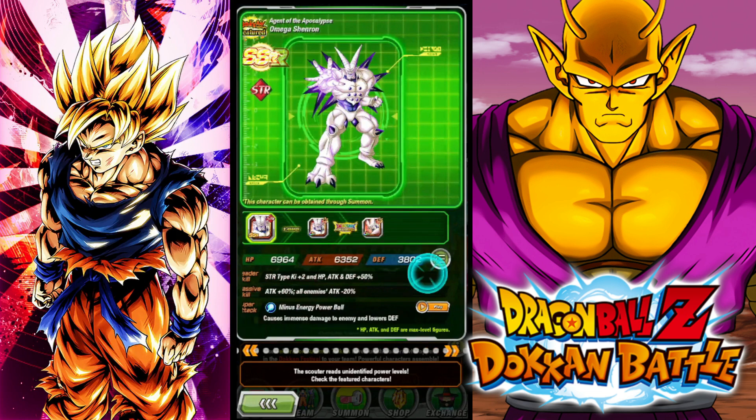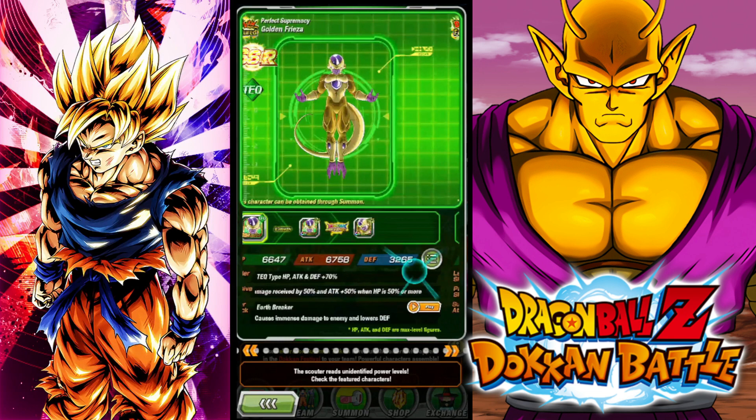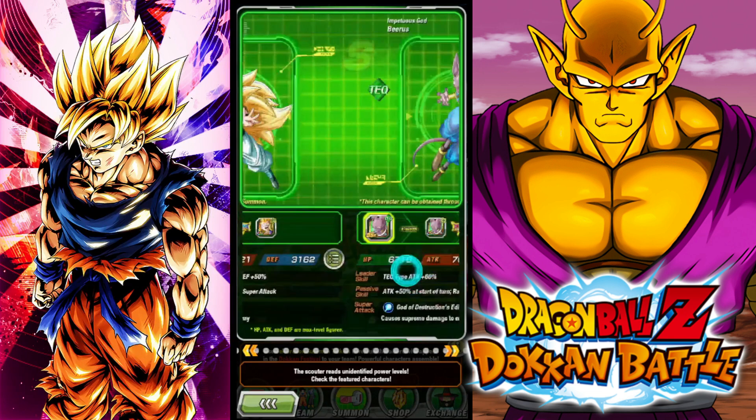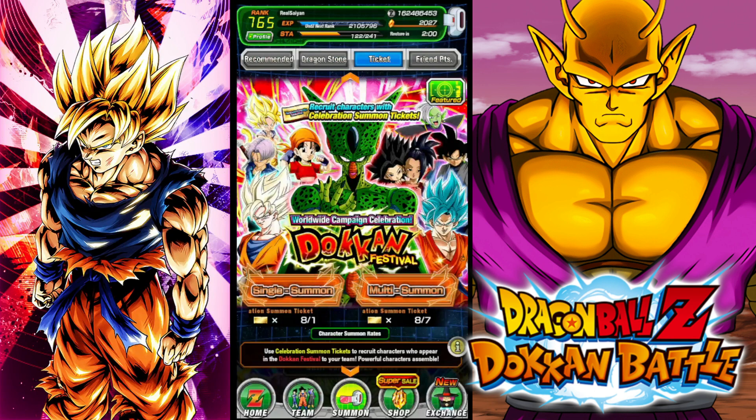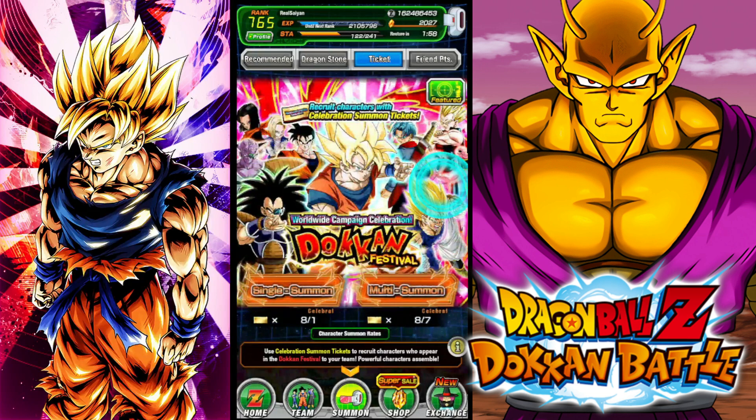I think the EZAs on the other banner are just better. Golden Frieza is usable in certain situations but not that good overall. Going through it, I think the Goku banner is clearly better.